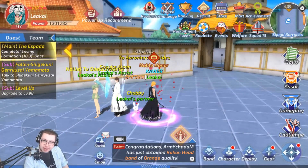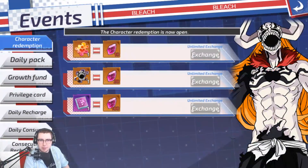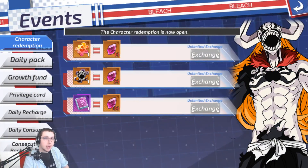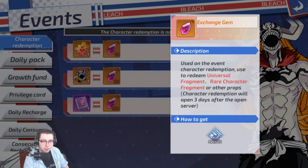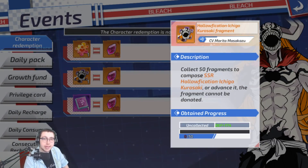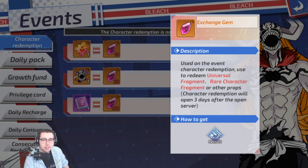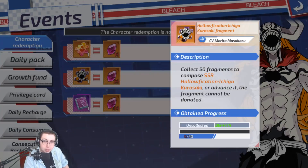Now, the primary thing during this update that is going to be probably the biggest thing for a lot of people is Character Redemption is now open, meaning any time that you end up doing pulls, you will get these Exchange Gems. And you can use the Exchange Gems to get copies of the Hall of Vacation Ichigo, which is based on Lord. We'll be checking out his moveset a little bit later inside the video as well. But it does seem like it's going to cost a pretty penny to try and get it.